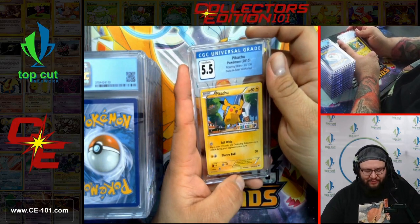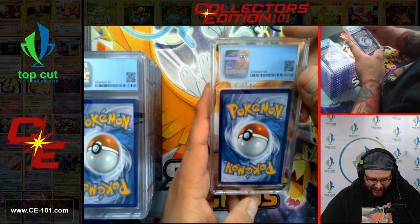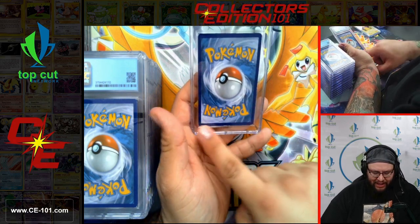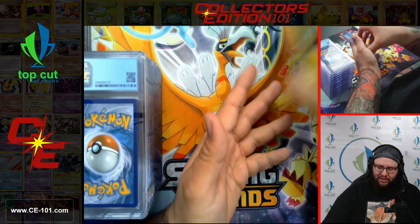Another Pikachu — the Build-A-Bear Workshop promo, coming in at 5.5. Looking at that back side, we can definitely see why it came in at a 5.5. The back has a lot more wear along the edges. The front looks pretty good, so I was confused, but when we flipped that card over, it all made sense real quick.